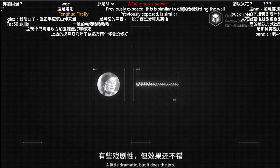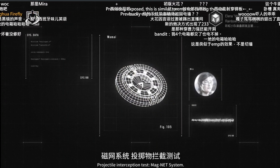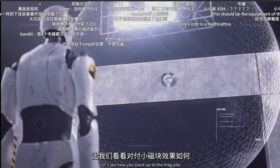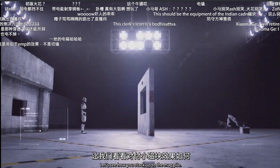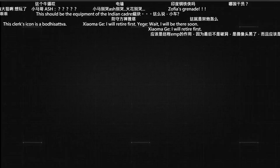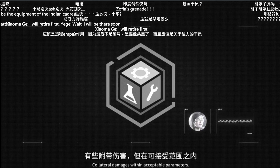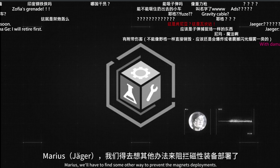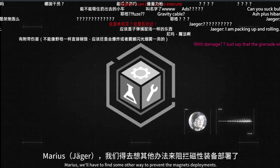A little dramatic but it does the job. Projectile interception test, magnet system — let's see how you stack up to the Magpie. Collateral damage is within acceptable parameters. Marius will have to find some other way to prevent the magnet's deployment.